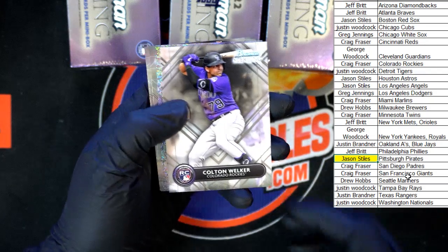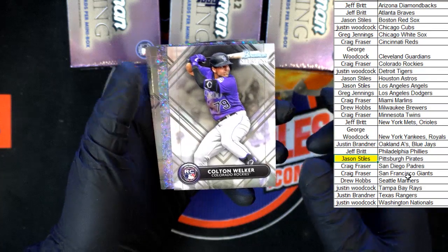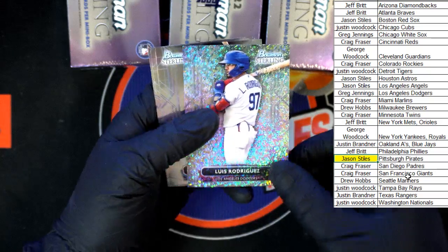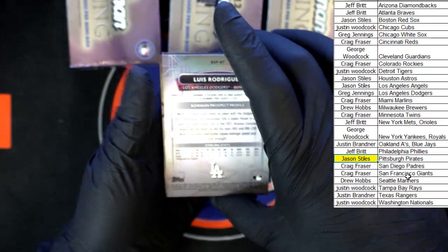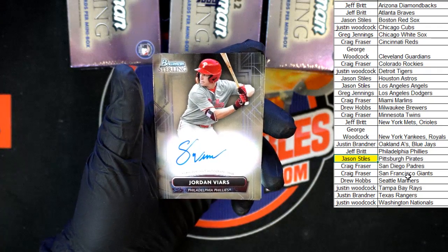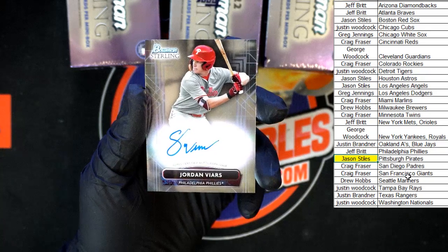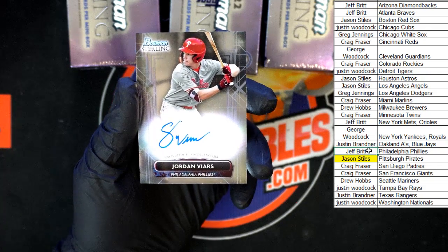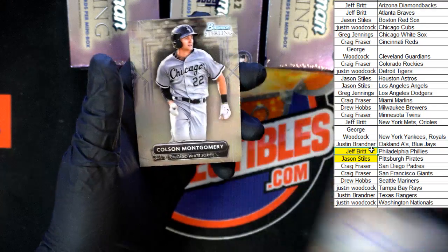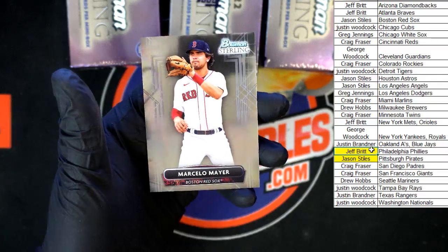Colton Welker for the Rockies. Look behind there — I just happened to see that — Luis Rodriguez going to the Dodgers, and we got an auto behind it! Jordan Byers for the Phillies — Byers to the Phillies, Jeff B. We got Colson Montgomery for the White Sox and Marcelo Mayor for the Red Sox.